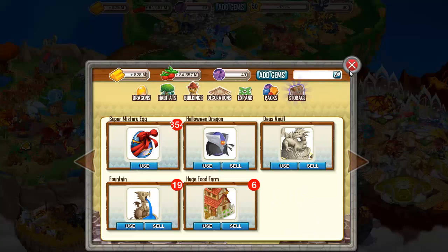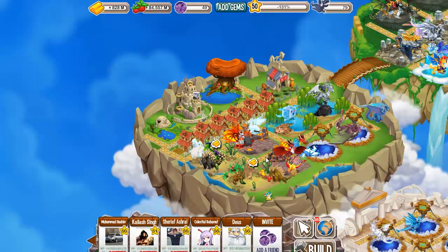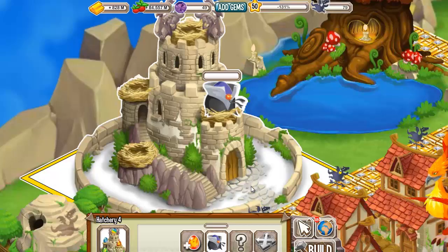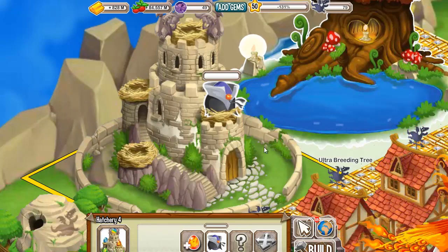Okay, and the Halloween egg is right here. So let's use it and see how much time we have to wait. In order for the Halloween dragon to finish incubating, we need 16 hours. Check out the next episode where I will do a review and of course fight with him in a few combats.